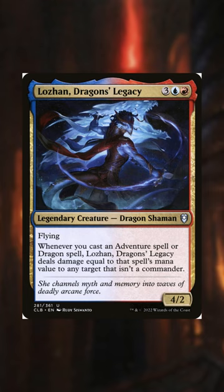We have Lozon Dragon's Legacy. Whenever we cast an adventure or a dragon spell, it deals damage equal to that spell's mana value to any target that is not a commander.